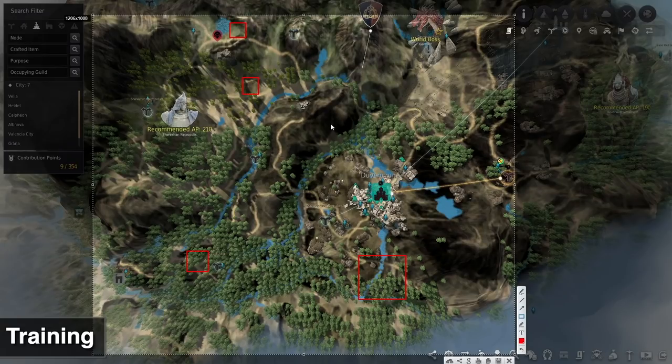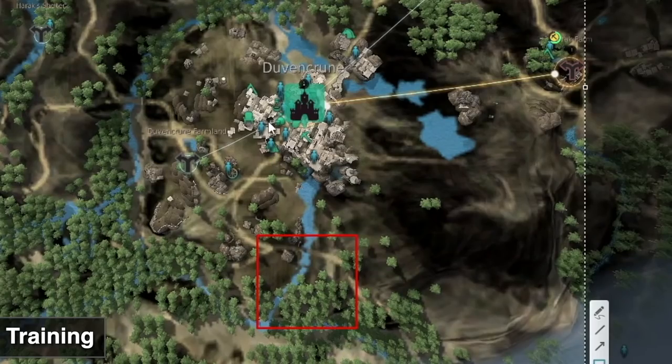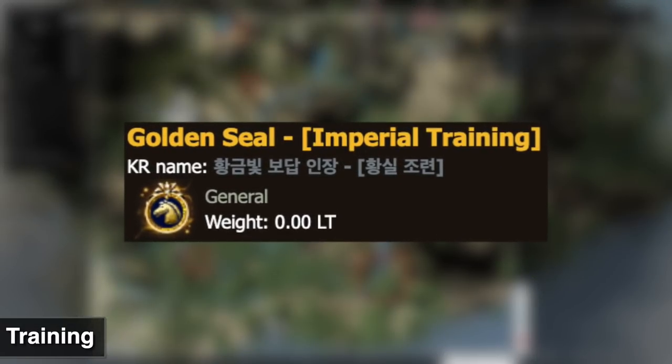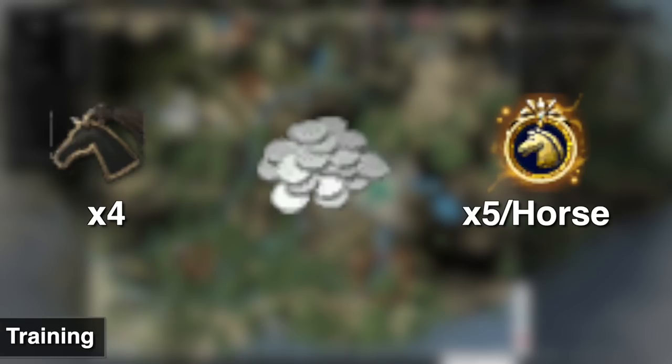Duvenkroon is probably your best bet for catching horses, though it is a known spot so expect other people to be there, especially during training events. Get your four horses, put them in the stable, attach them to your wagon, and autopath around Duvenkroon — level them all the way to level 15. Once they're level 15, you can exchange them for Imperials. By doing the Imperial Exchange, you get silver and Imperial Seals — one seal per tier of the horse. Exchanging four Tier 5 horses at level 15 gives you 20 seals.